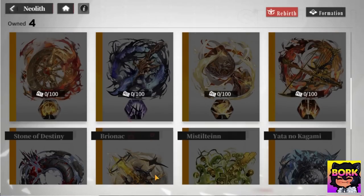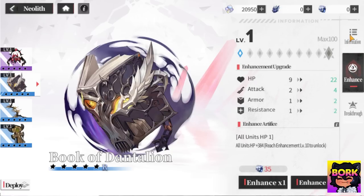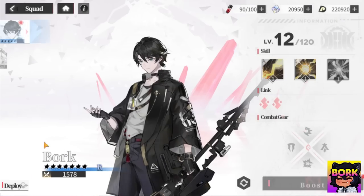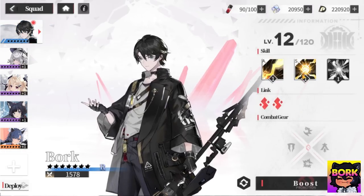Let's jump back and talk about the artifacts. These are going to be your mainstays of upgrades. If you actually remove them, you will lose quite a bit of damage — which is kind of insane in my opinion — because the heroes themselves, the waifus you can collect, they're not that great as far as giving you an overall boost in power, which I found kind of interesting.